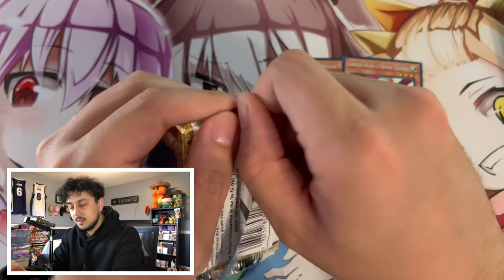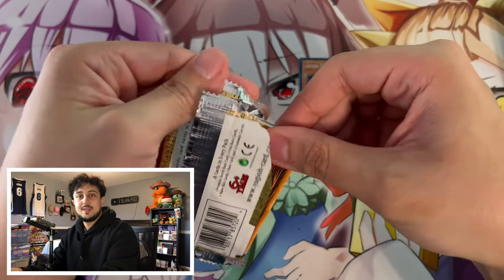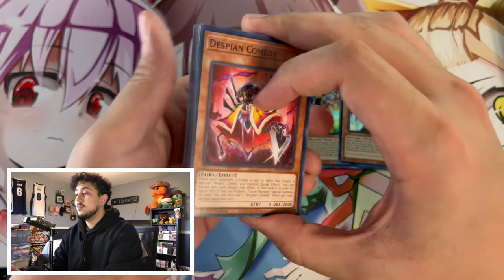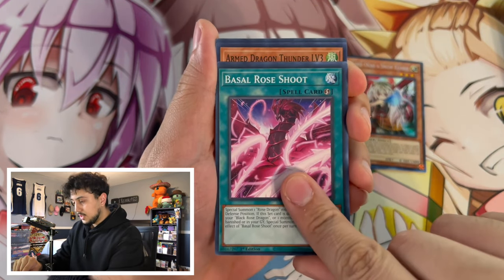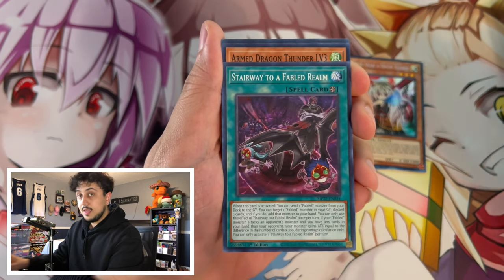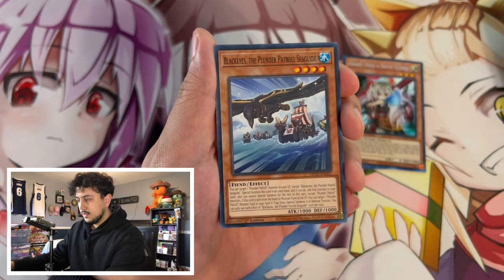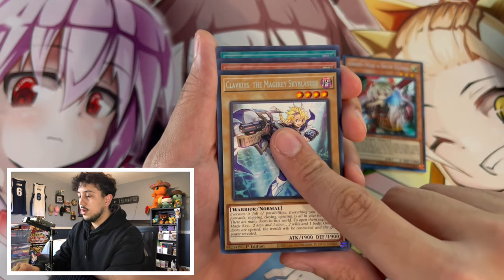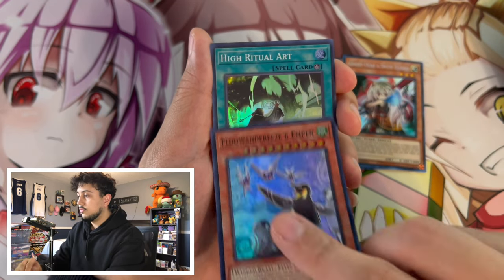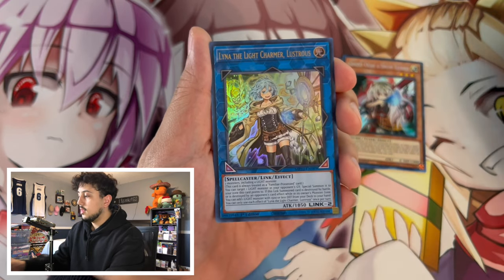One more pack — let's see if we can make something happen. I was a lot more excited at the beginning of this video because $10 tins — you're never going to be mad with $10 tins, but it's looking a little rough here. We got an M Pin, High Ritual Arts, Sprites Blessing. We got one more ultra rare — Lina.